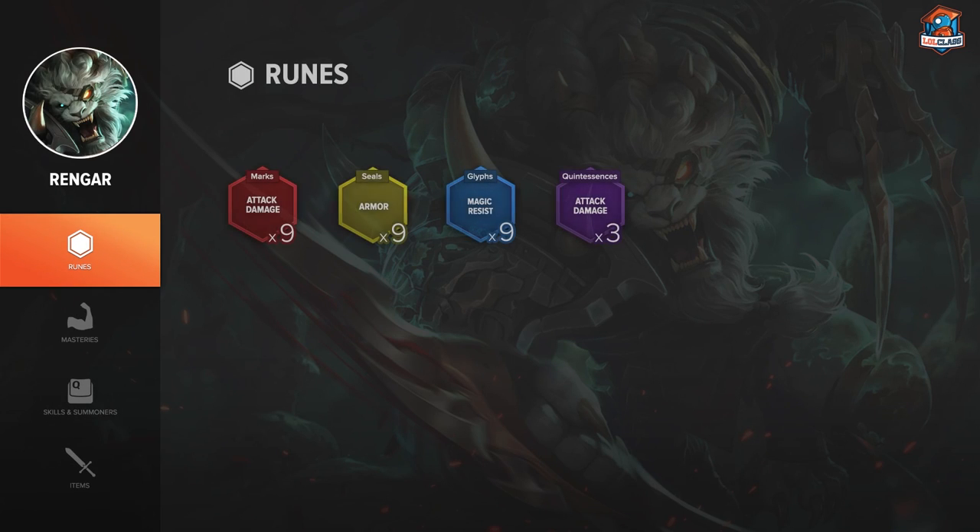For runes on Rengar, I like to go flat AD reds, flat AD quints, flat armor yellows, and flat MR blues. The reasoning is that on Rengar your early game from level one to three is very strong. When you have flat AD, you have more damage to kill your enemy laner by just jumping at them from the brush. If you go all armor pen, you'll be very good later on, but it's up to you to balance armor pen and flat AD.